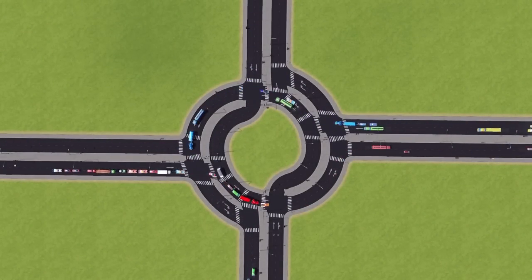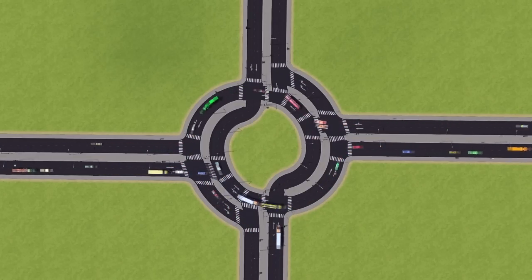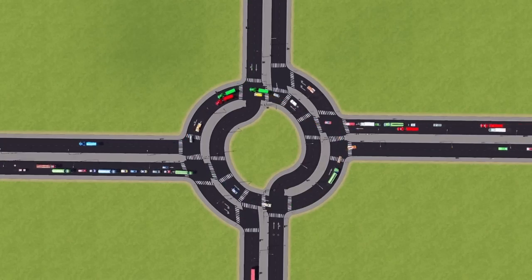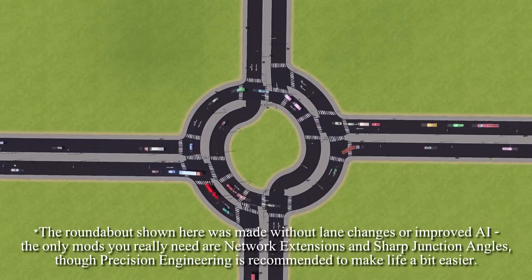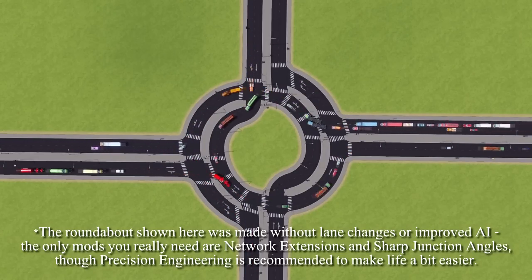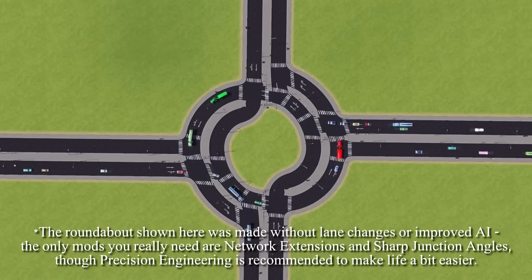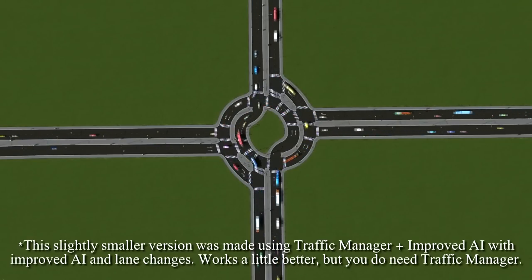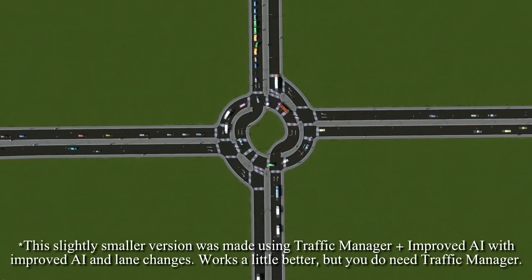This is a quick video about a turbo roundabout design I shared yesterday, but didn't explain how I made it. My asset editor isn't working and I'd rather not troubleshoot it, so making this video is just easier. Quick credits to d3construct who made a similar turbo roundabout nearly a year ago, but it doesn't use the tools we have today like road anarchy and precision tools, which allow for much more precise and realistic results.